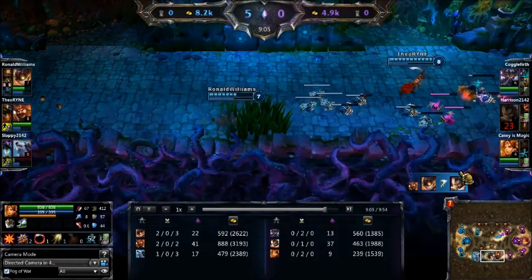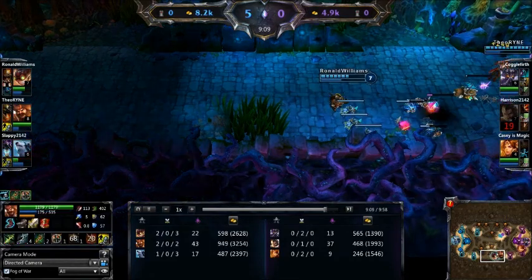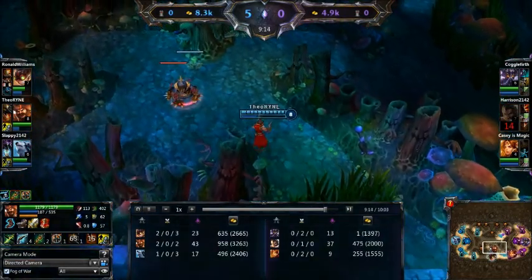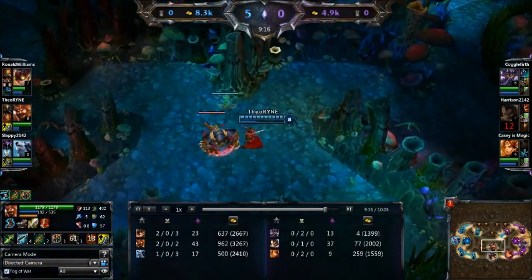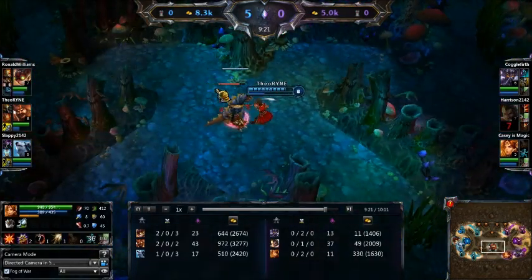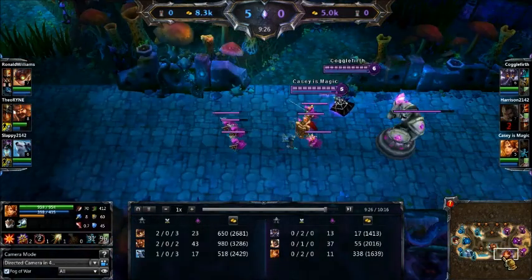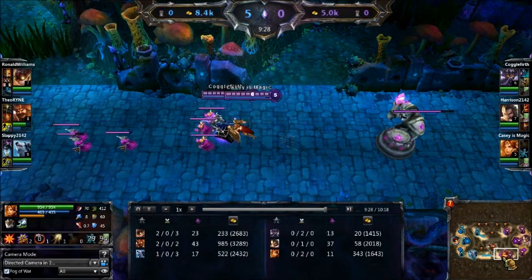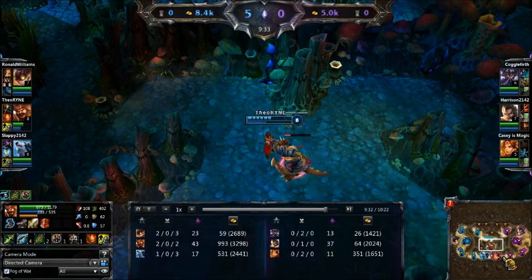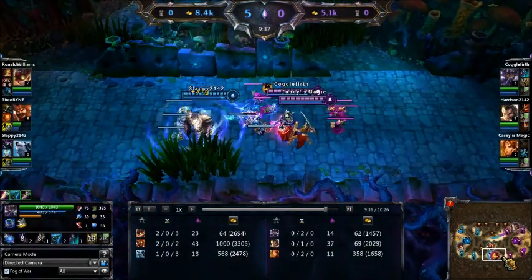Just shy of 4,000 — right at a 3,000 gold advantage. There's one more down in mid at red buff. Really should move this buff over a little bit, but he's not at risk right now anyways. I doubt he's really worried about the other team at the moment. Volibear charging in. There's the silence.